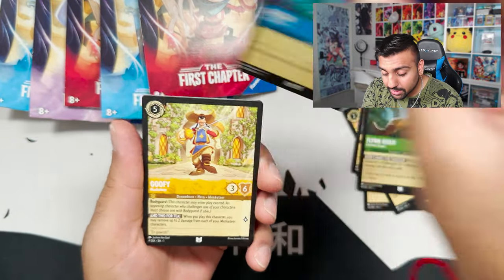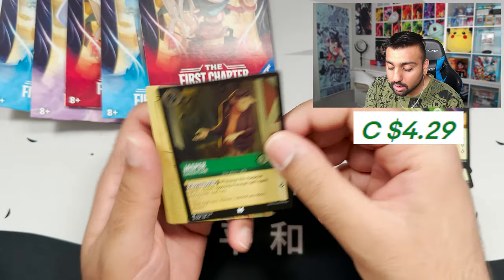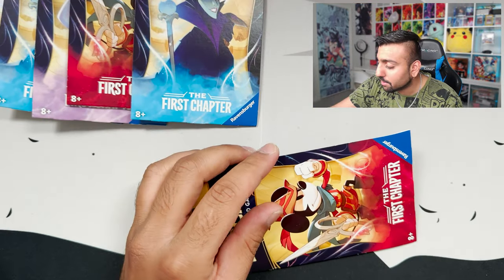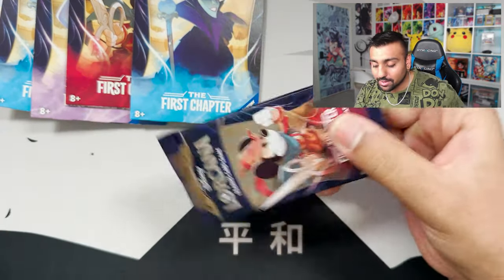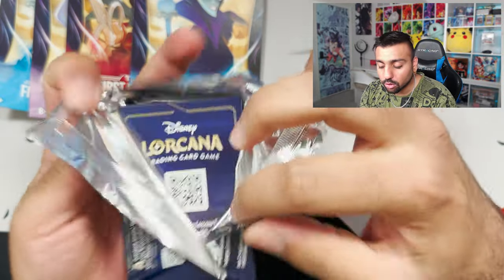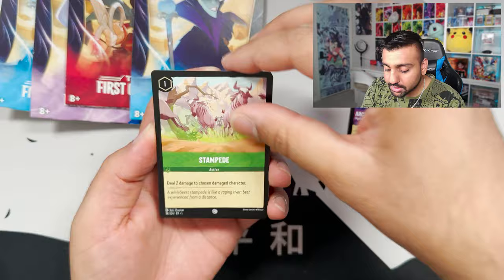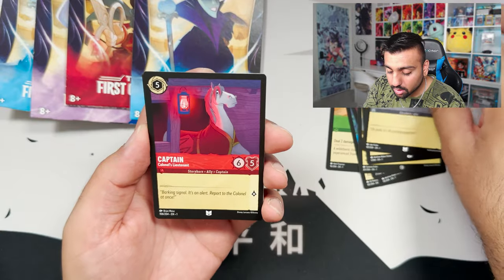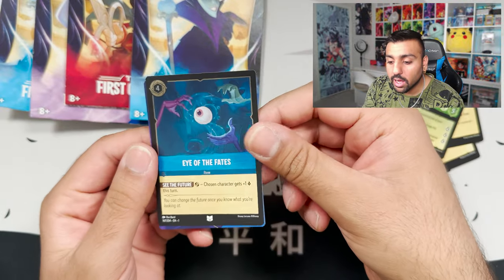Triton, Goofy, Moana, a Super Rare Mickey Mouse Rogue, and an Uncommon Foil Jasper. I'm hoping for an Enchanted — if that Enchanted symbol pops up I'll be so happy. Even an Elsa Legendary would make me go crazy. Archmedes, Stampede, Work Together, Gaston, East Mirror, Ariel — beautiful looking Ariel — Kronk, Captain, Just-In-Time, Genie, and an Uncommon Foil Eye of Fates.